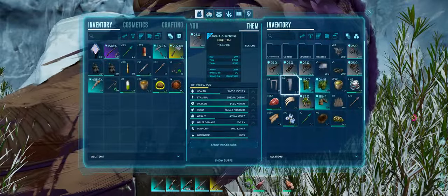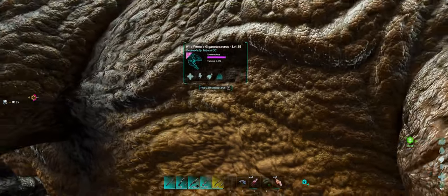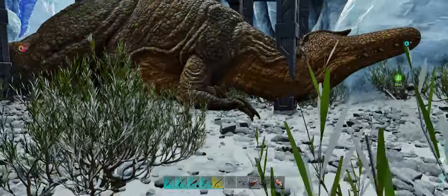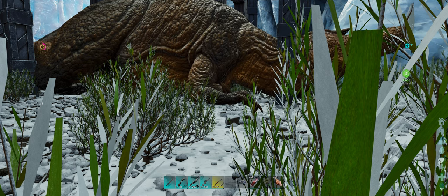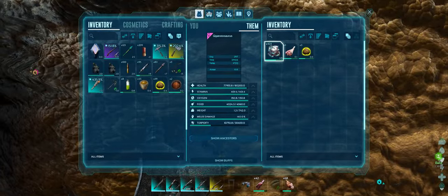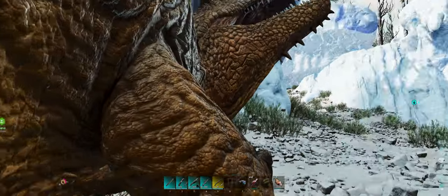The torpor drain on these things is just insane. Dododex is saying we're going to need to feed it 34 biotoxin to make this work, and based on what I'm seeing I agree with that. Let's feed it about half of that — one, two, three, four, five, six, seven, eight, nine, ten, eleven, twelve, thirteen, fourteen, fifteen, sixteen, seventeen. This worked out pretty good. It seemed like it took the large bear trap to get it to actually fall through that hole. The only other thing is I do need to make sure I can get it out of here.